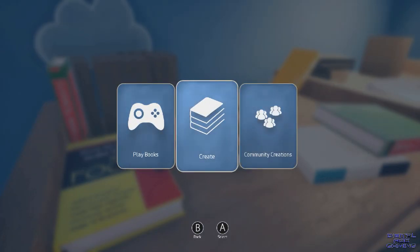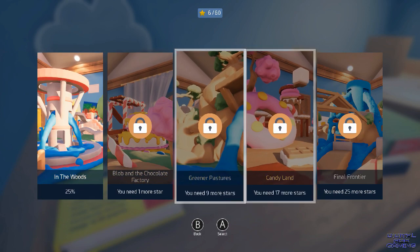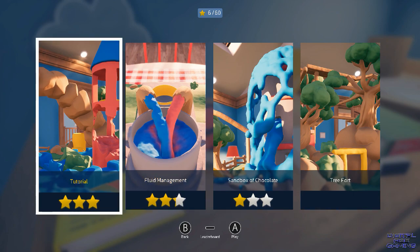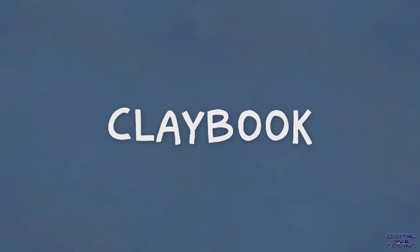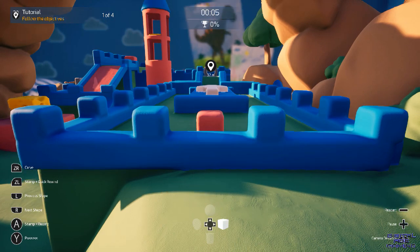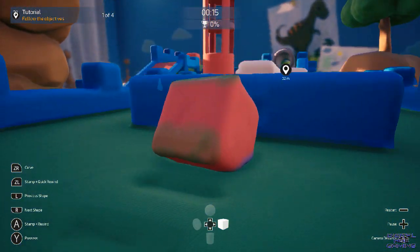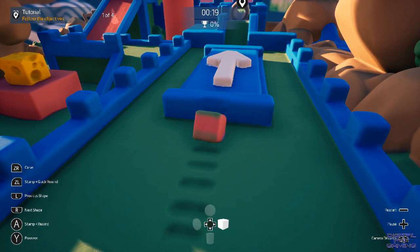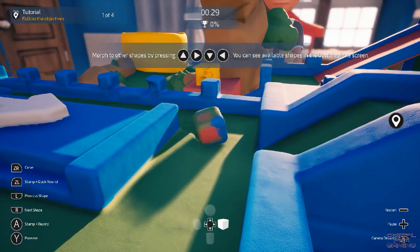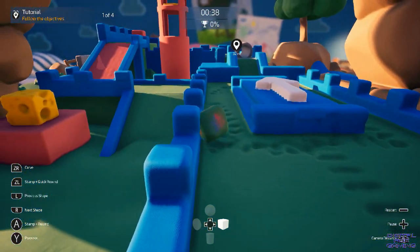There's your creator, community creations, and playbooks. You have these books, and each book has around four chapters. So you've got five books, four chapters each — about 20 levels. These are the tutorial levels in the woods. The tutorial tells you to follow the objectives in the top left. The camera can be a bit sensitive but you can adjust it. The right analog stick moves the camera up, down, left, and right. The left analog stick moves your clay object forward, backward, left, and right.